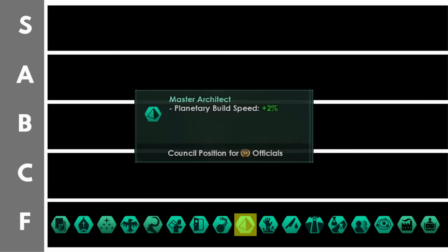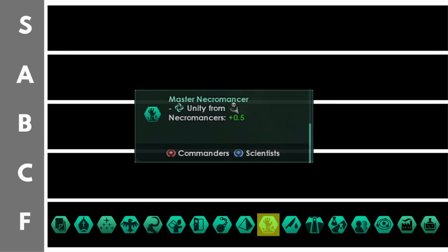Master architect increases planetary build speed by 2% per level. This can be very useful early on but later on you'll be getting lots of bonuses to build speed on your planets such that an extra 20% total from a level 10 leader is really not very good. The master necromancer increases your unity production from necromancers by 0.5 per level, meaning you'll get a maximum of around 6 base unity. You only have 2 necromancers per planet so getting an extra 12 base unity production on planets with necromancers is not very much additional unity for an entire councillor slot.